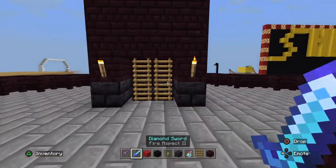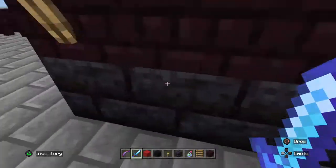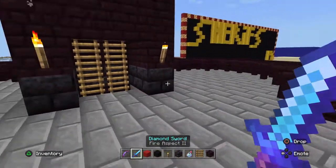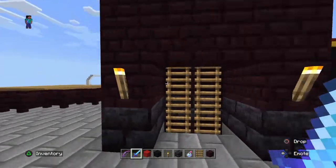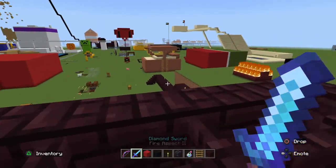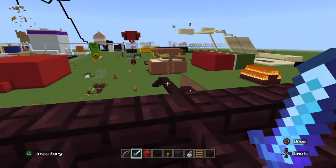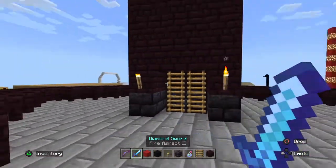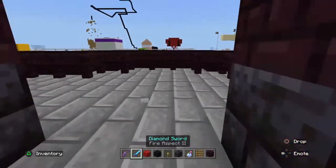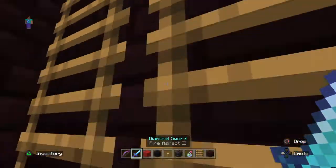I upgraded the castle a little bit. It now uses blocks called polished blackstone bricks, which are new from the Nether Update. That was when they added netherite, which you get from something rare called ancient debris — it can only be mined with a diamond pickaxe.